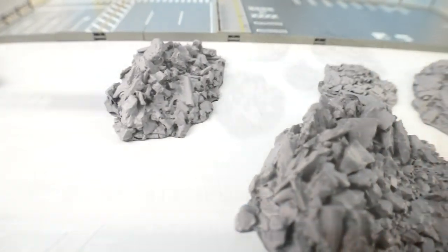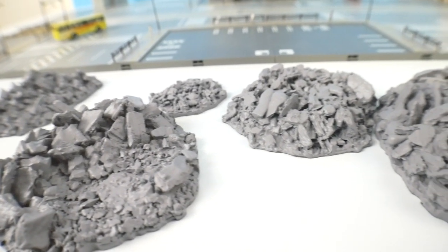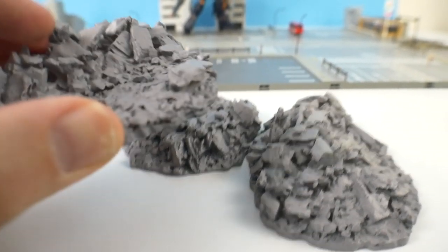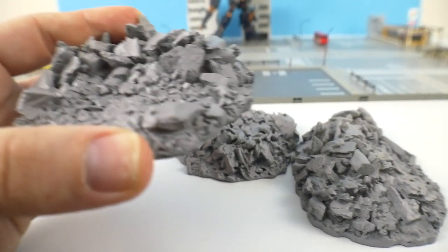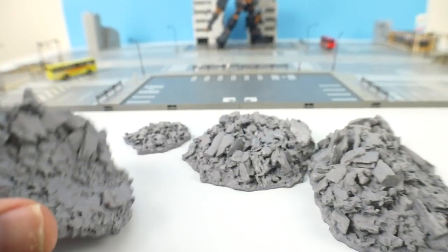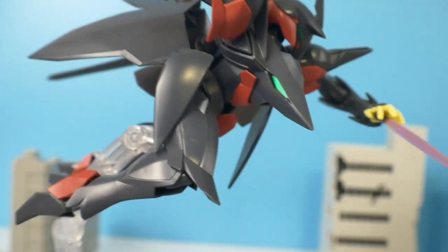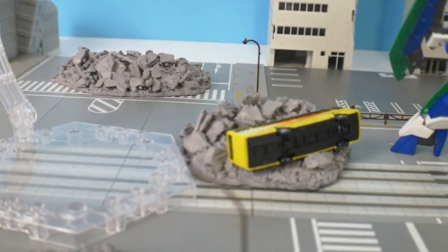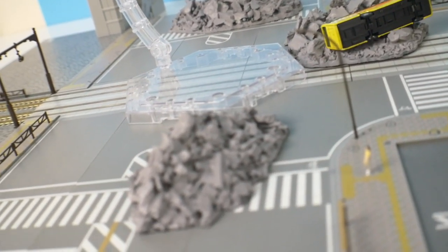Let's crack this open and see how it looks. In one box you get five pieces ranging from small, medium, and large scale. The material is really hard — kind of like hard clay — but super fine and detailed. It would probably benefit from a wash. When we place it all around the area, you can already see some debris and some turned-over buses, and it's looking really good.